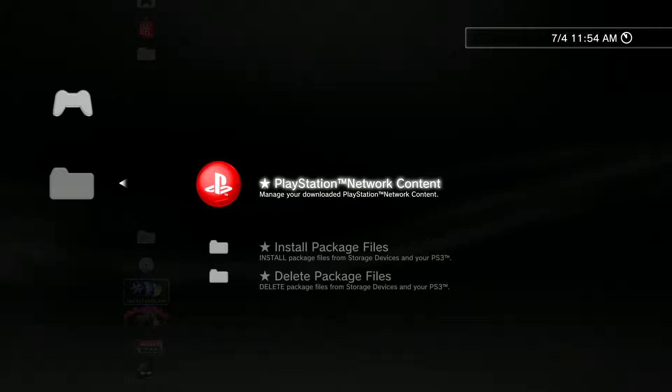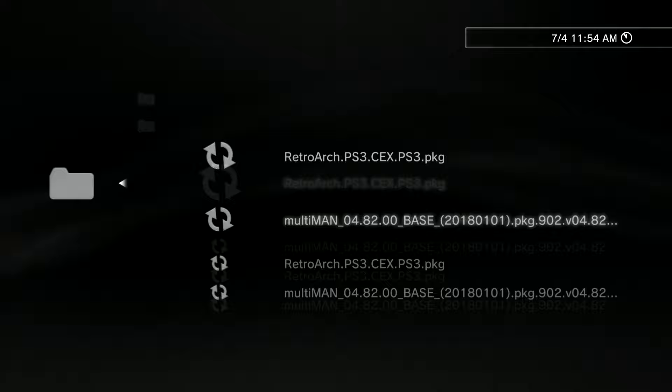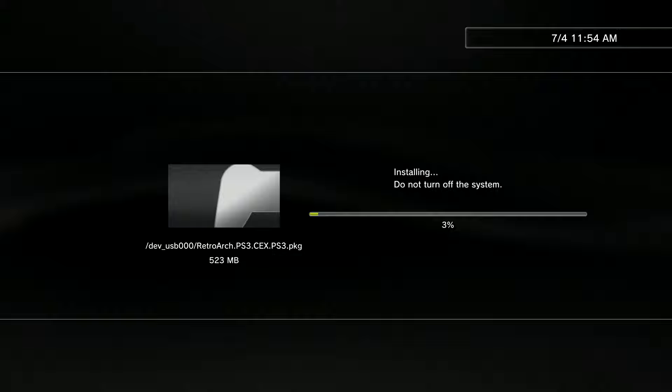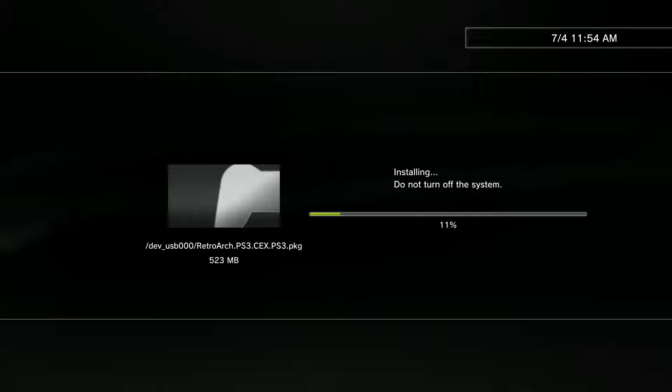Alright guys, we're back on the PlayStation 3. Plug your USB into whichever slot on your PS3. Go into Package Manager and install your packages — hit the second option, go into Standard, and you should see all your files. I already have Multiman installed so I won't reinstall it here, but I am going to install RetroArch. You want to install both packages so they pop up on your XMB. I'll pause the video during installation since that's pretty boring, and then showcase the next step.